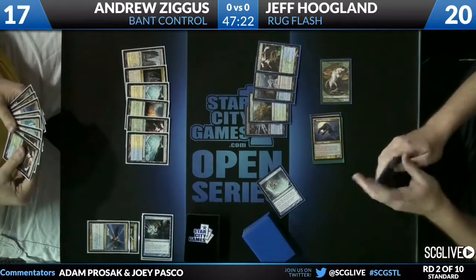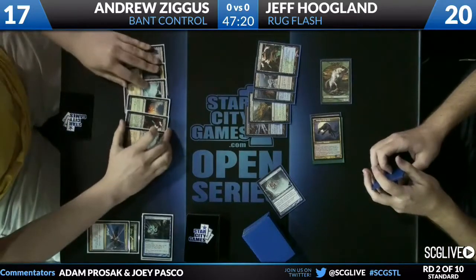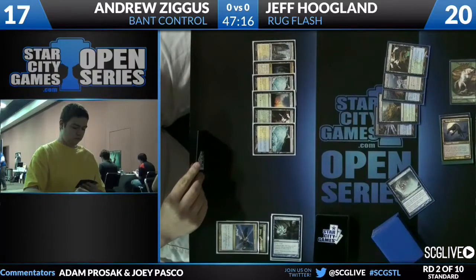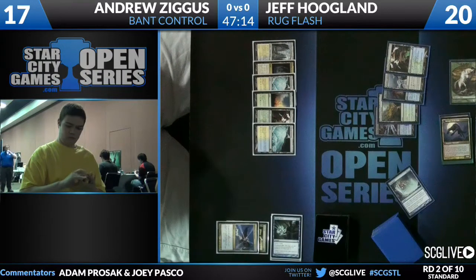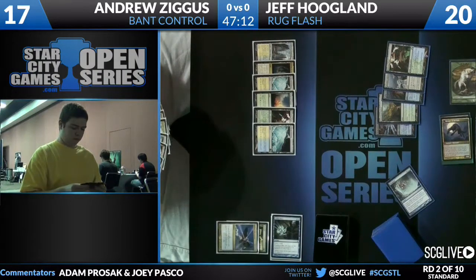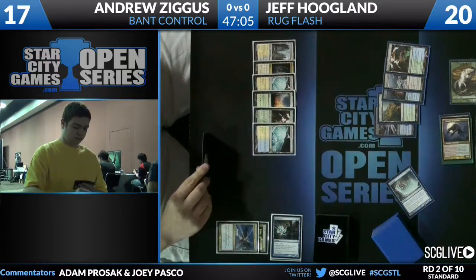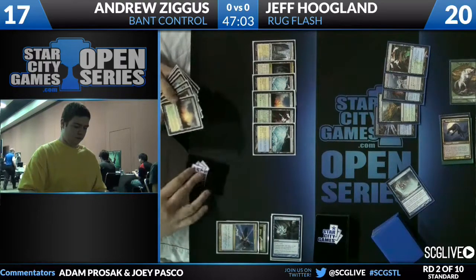Which then flips the Huntmaster. So if Jeff has a card like Think Twice, he can flip it back — that's one of the powerful things. Unfortunately it's not as good against a deck with Supreme Verdict. One Verdict will undo one Huntmaster, but Andrew does have to have one Supreme Verdict or Terminus for each Huntmaster.